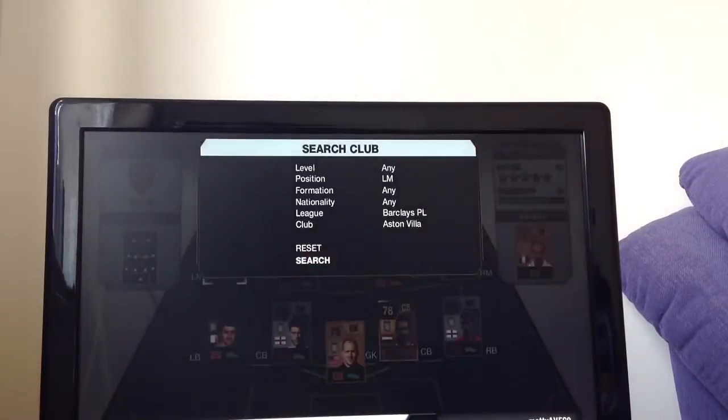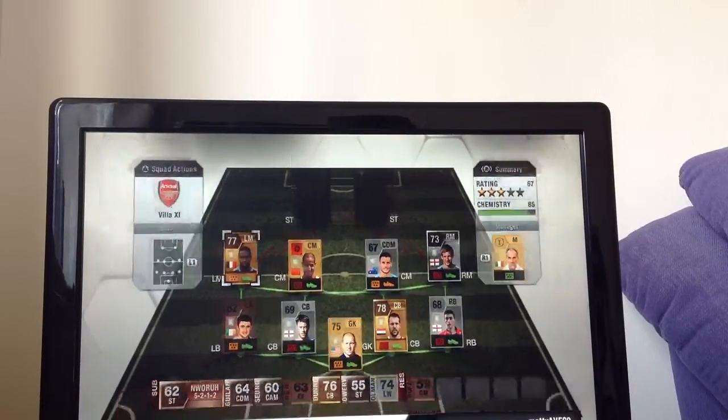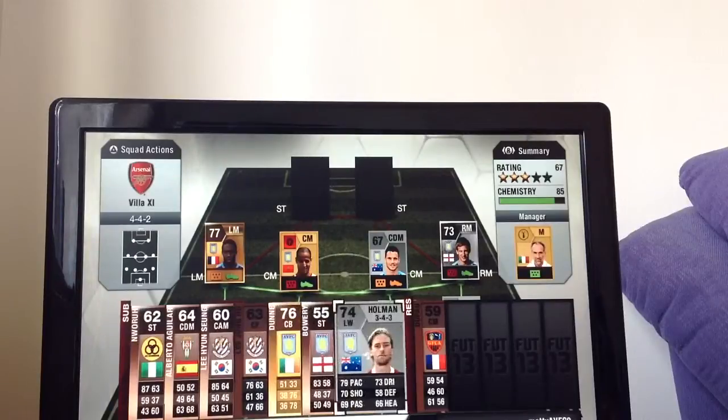Then on the left - I think a lot of people know this - it's Charles N'Zogbia, absolutely brilliant player. 90 pace, which a lot of squads are built around pace now, and that's who I've decided to build mine around. Got him for 3.5k. Brilliant skill moves, though poor weak foot. 84 dribbling - really good for a winger. I could have had Brett Holman as left winger, but I just find that N'Zogbia is a bit more skillful and takes on players better.